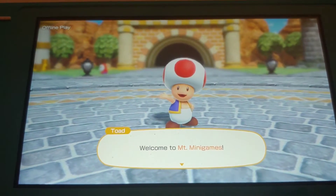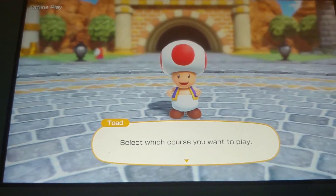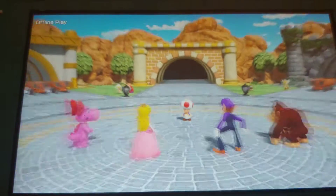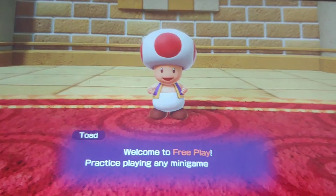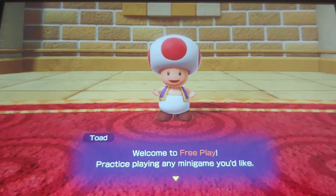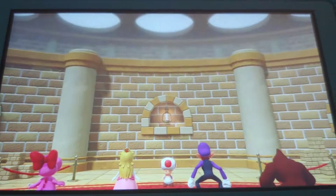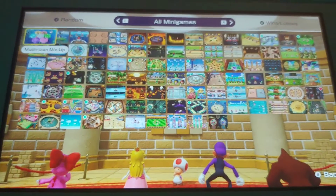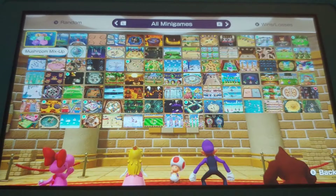Welcome to Mount Minigames. Select which course you want to play. We're going to Freeplay. Welcome to Freeplay — practice playing any minigame you like. Now as you may notice, there are a total of 100 minigames, but we're going to do three of them that I like.